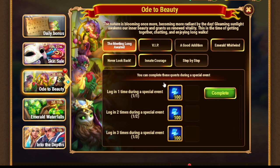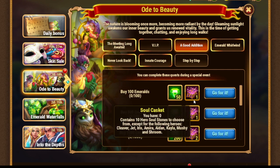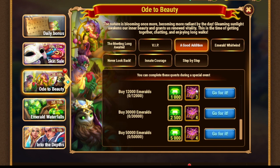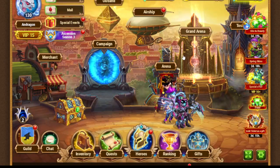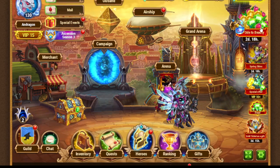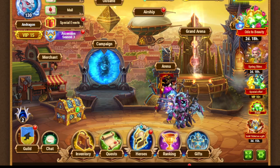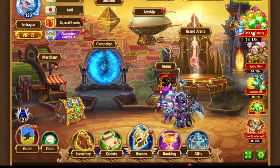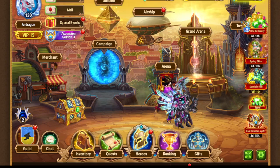I think it's a valuable and useful event for players. It helps a lot to get skins and souls of characters you need. For unique heroes like Iris, check this offer — if you need Iris, Yasmin, Morgan, or maybe Leon, check out the Ode to Beauty offer. Thank you for watching, see you in my next videos and good luck!